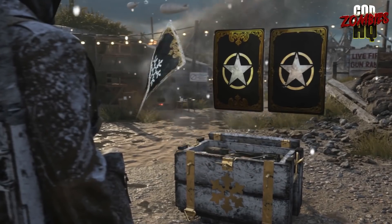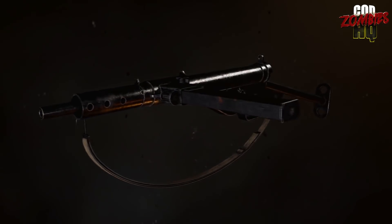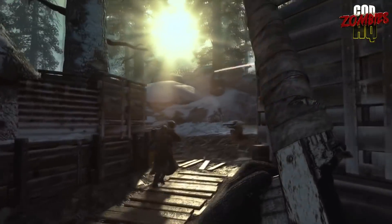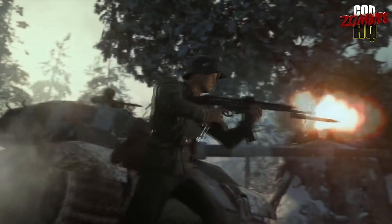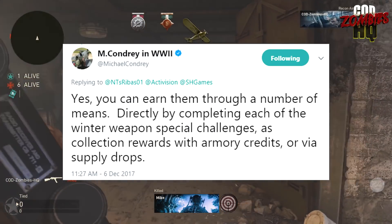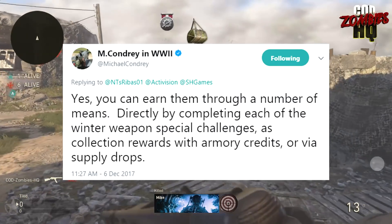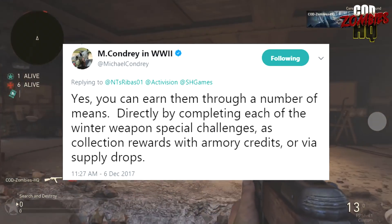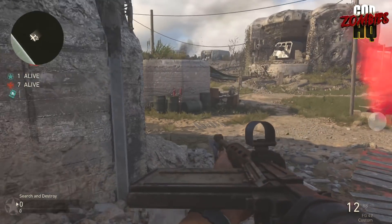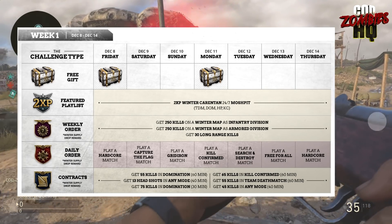New weapons are also on their way to COD World War 2, including the Gewehr 43, the Sten, Icepick GPMG, and the Trench Knife. In terms of how to actually gain access to these DLC weapons, Michael Condry, one of the Sledgehammer co-studio heads, laid it down on Twitter where he said you can earn them through a number of means: directly by completing each of the Winter Weapons special challenges, as collection rewards from the new Quartermaster Butcher with armory credits, or via supply drops. Looking at the first week of the Winter Siege schedule, there are three steps of challenges to complete — the weekly order, the daily order, and the contracts.